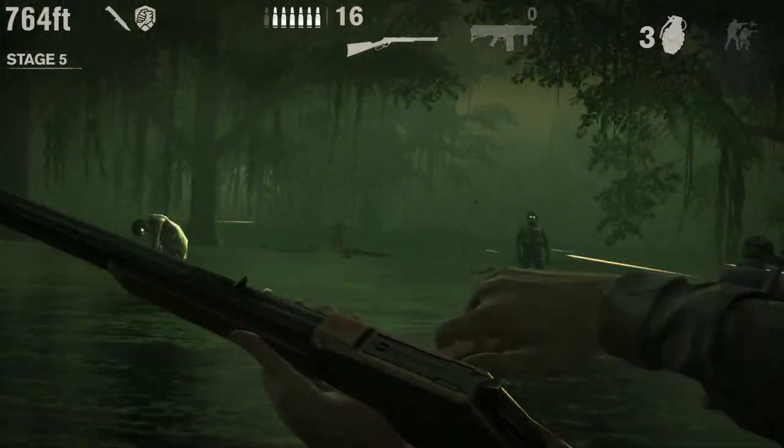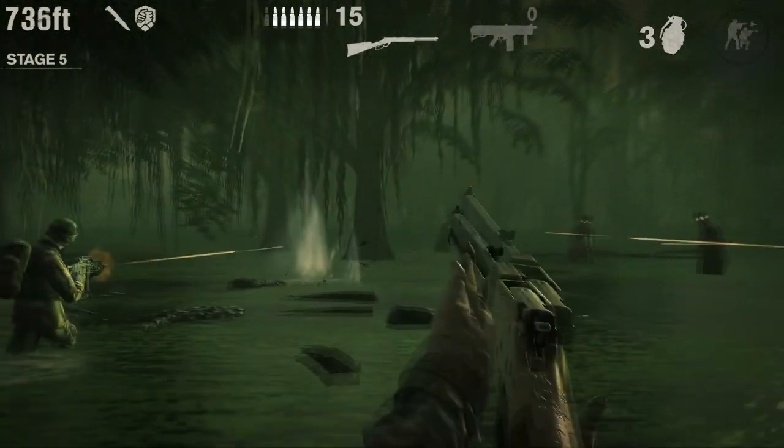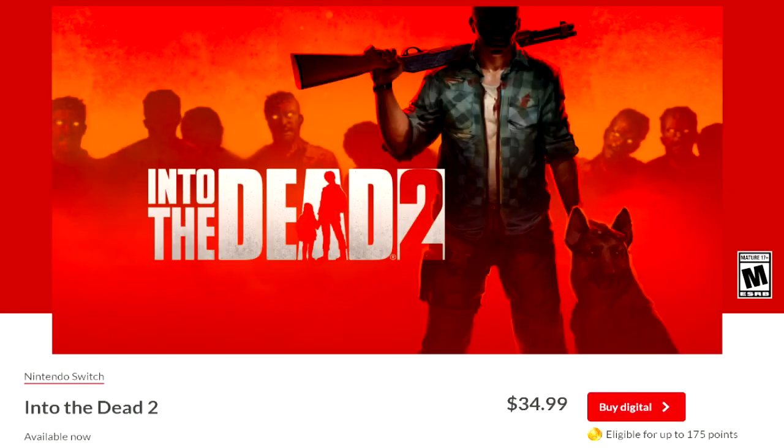And that ties directly into the biggest criticism when this game launched: the price. When Into the Dead 2 launched for the Switch, it released at $35, which is pretty high for the amount of content you're getting. If you like endless runners, it might be worth it on sale, but not at full price.